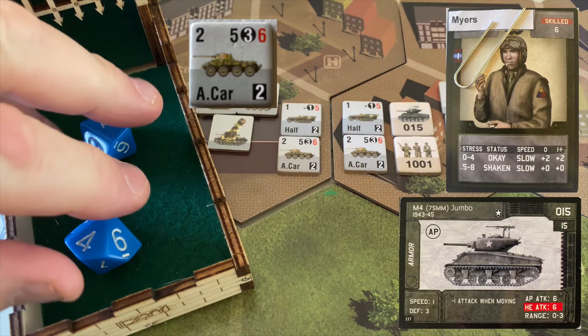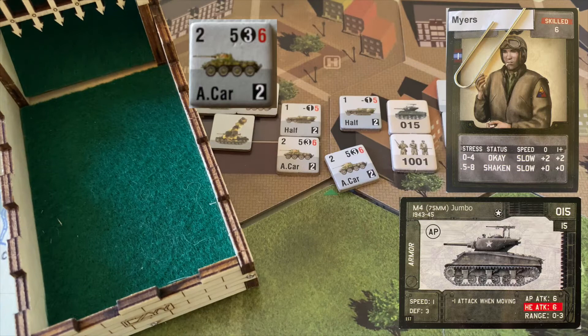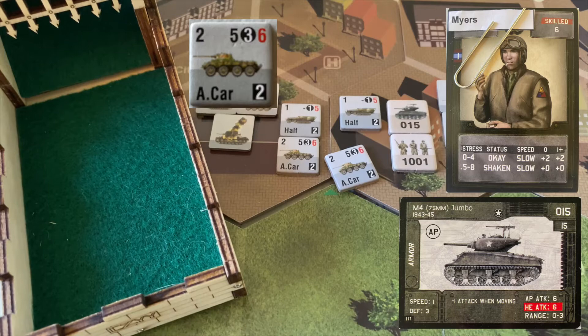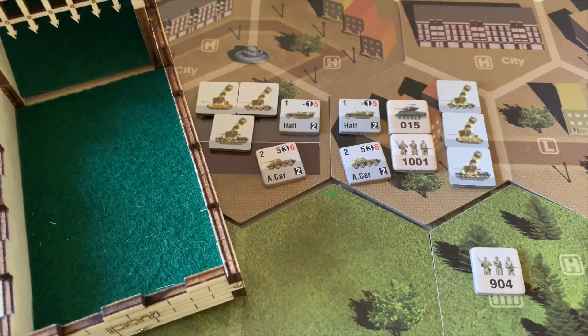The second armored car attacks from range one, not getting the same-hex movement bonus back, so it needs fives or greater straight up — two shots. Five and a ten — two hits again. Sergeant Myers needs fives or less to negate: five and a nine — he negates one, but one gets through. We pull a damage chit: machine gun damage, meaning the unit cannot attack at range zero. That means the only range the Jumbo can attack at now is range one.